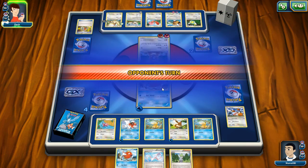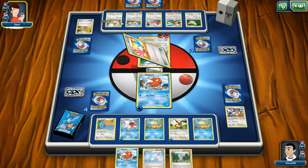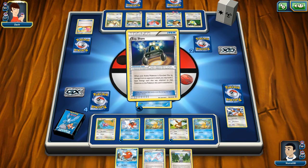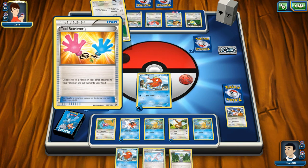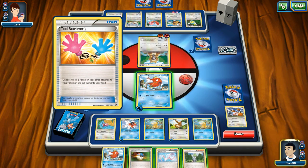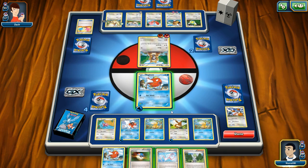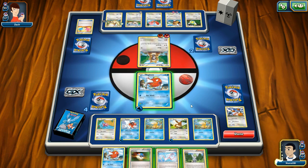Holy smokes, longest most boring battle ever. Total Retriever: choose up to two Pokemon tool cards attached to your Pokemon and put them in your — oh god. Great Ball: look at the top seven cards of your deck, you may reveal a Pokemon you find there and put it into your hand, shuffle the other cards back.